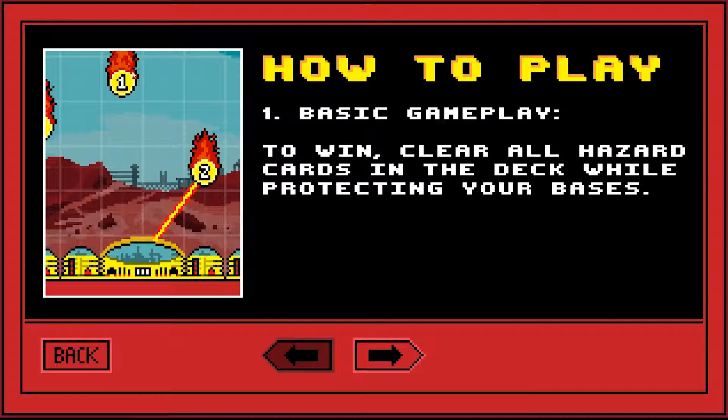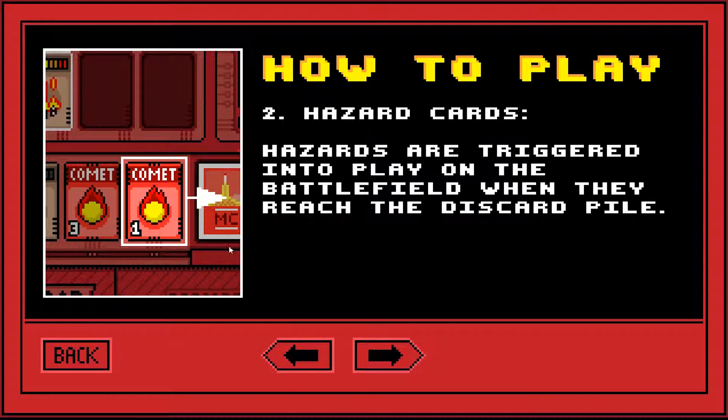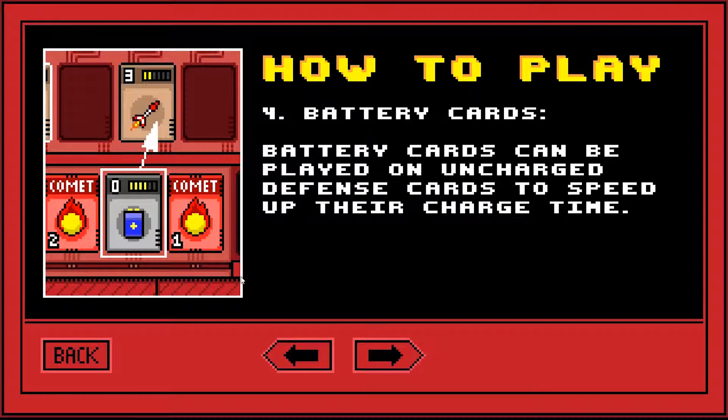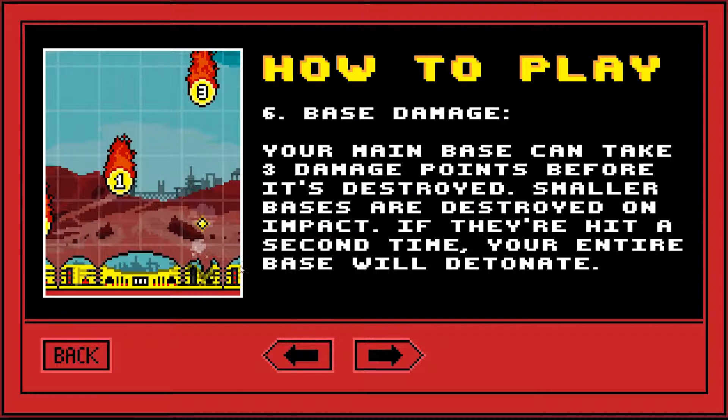Basically you've got comets coming down from the sky and you get cards to fight them off with. This moves along, lets you write your hand, and you get cards that you chuck in the top, and then you can blow up the comets with the cards.